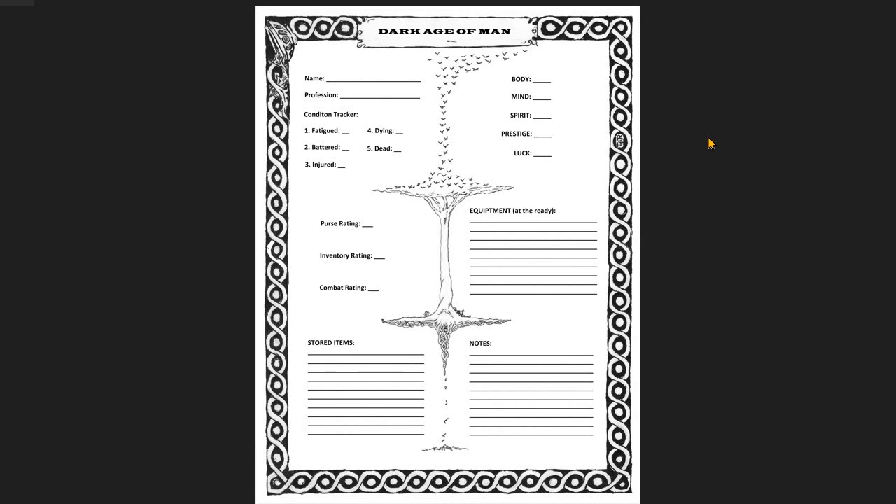So I want to give an update on Dark Age of Man and where we're at. I can't give a date — I just don't know how long it would take us to fully get the book put together, and then, of course, peruse it for final edits and then submit it to be made available as a print-on-demand hardback color book. So it's gonna be cool.